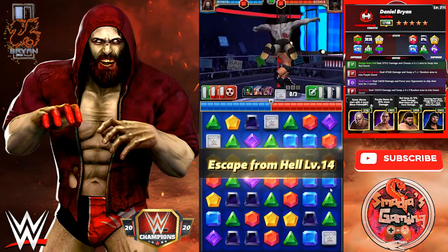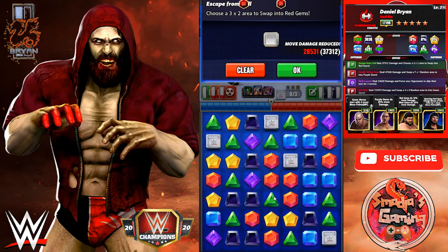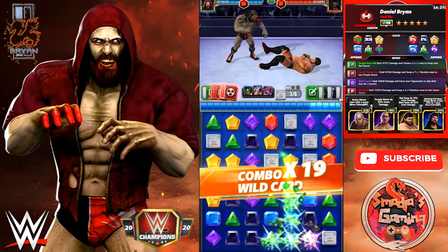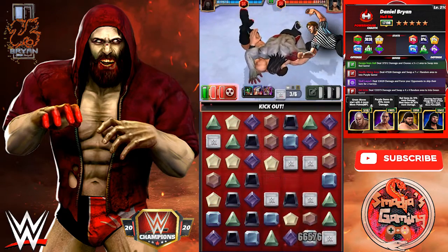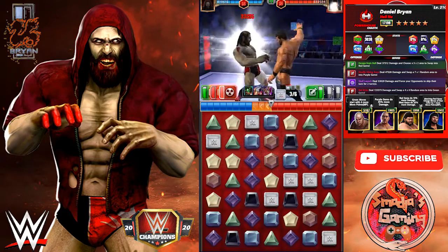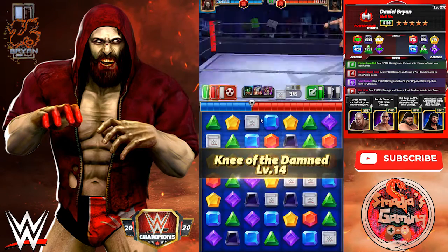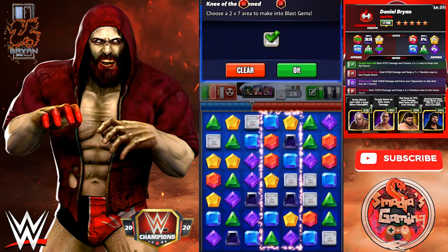Escape from Hell is ready. Now let's go with the Knee of Damned — choosing a 2x7 into blast gems.